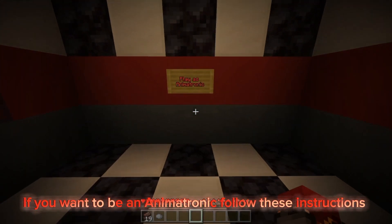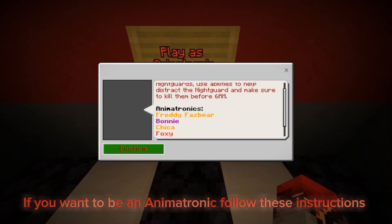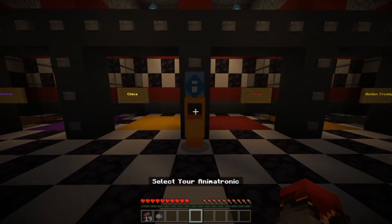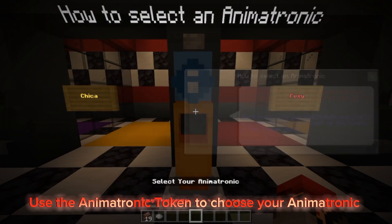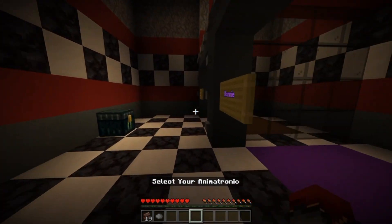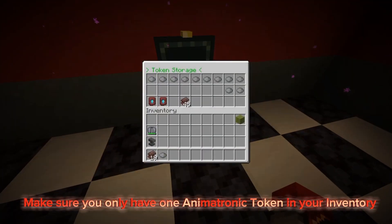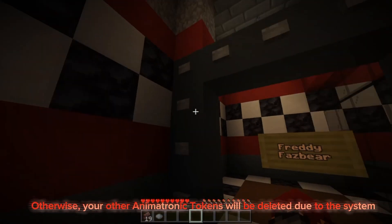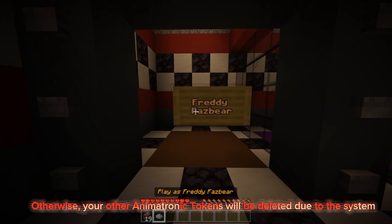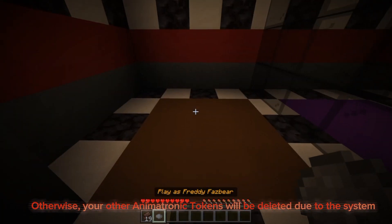If you want to be an animatronic, follow these instructions. Use the animatronic token to choose your animatronic. Make sure you only have one animatronic token in your inventory, otherwise your other animatronic tokens will be deleted due to the system.